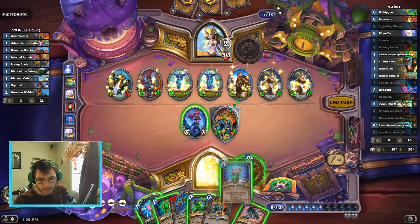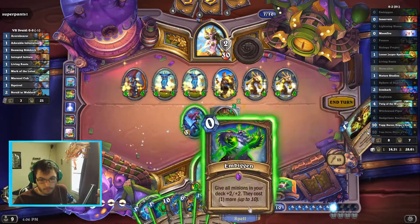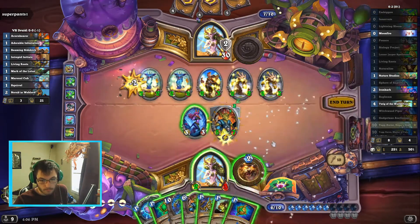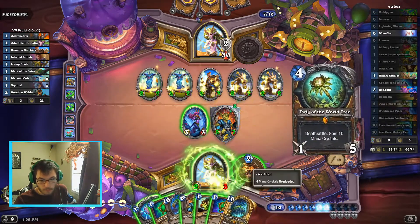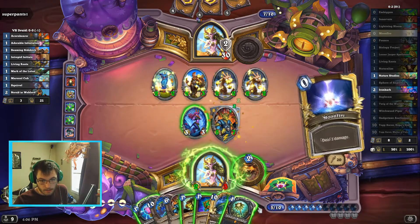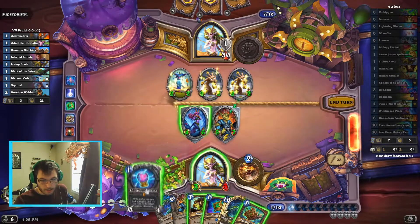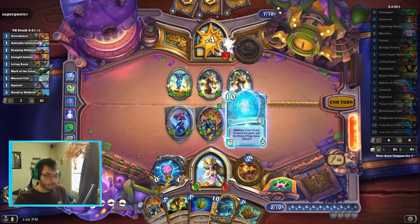All we're looking for is Twig of the World Tree. There's Twig! So then we play this, this, this, Twig, Sphere — swing Yogg. There we go.